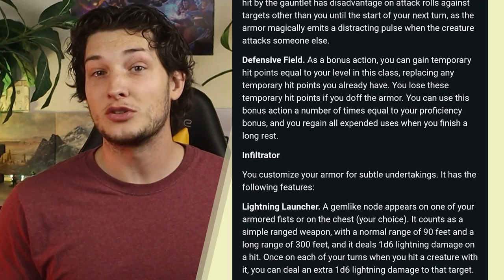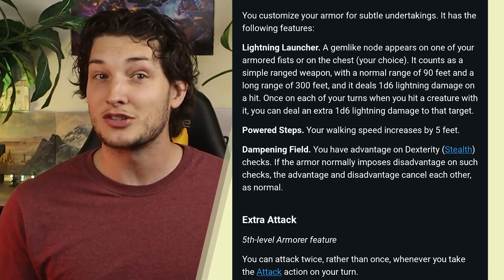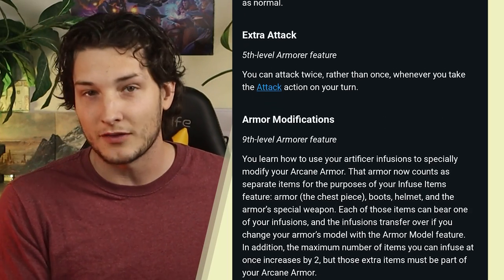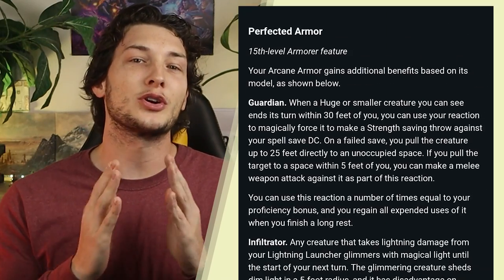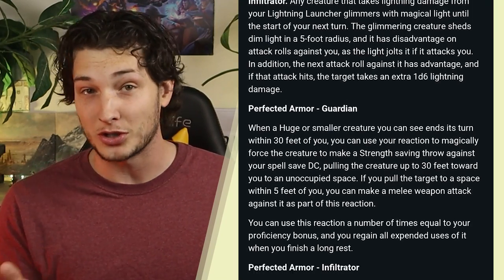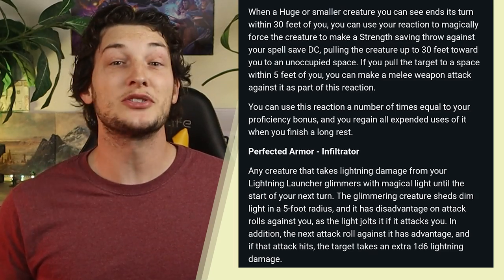The Infiltrator form gives you a Lightning Launcher attack, your walking speed is increased five feet, and you get advantage on stealth checks from a dampening field. At higher levels, you can get extra attack and can further boost your arcane armor with multiple Artificer infusions, or power-ups. At the highest level, your Guardian form gives you a magnetic pull to force enemies closer to you, and in your Infiltrator form, creatures hit with your Lightning Launcher attacks have disadvantage on attacks against you, and the next attack that hits also deals extra damage.